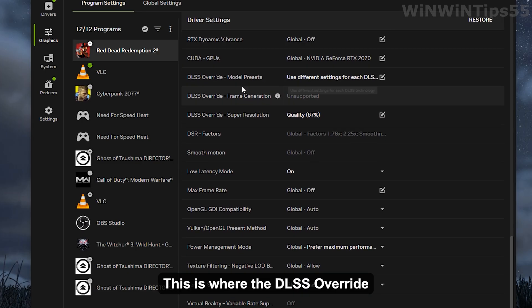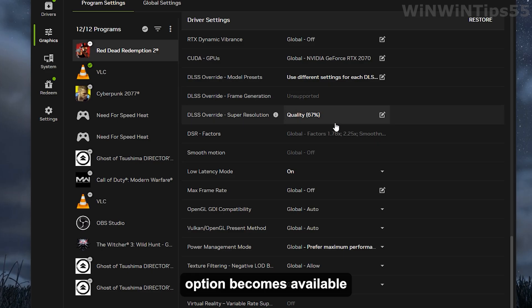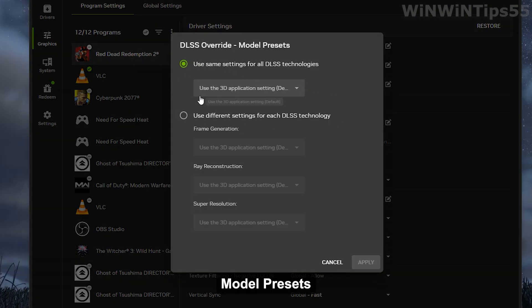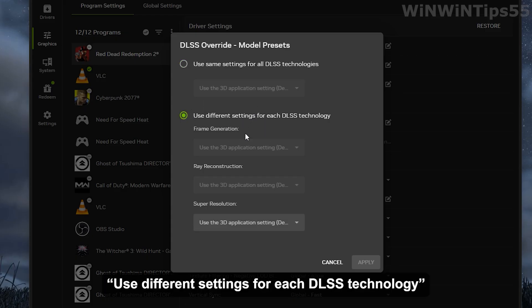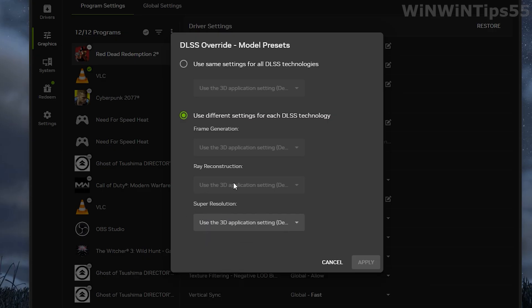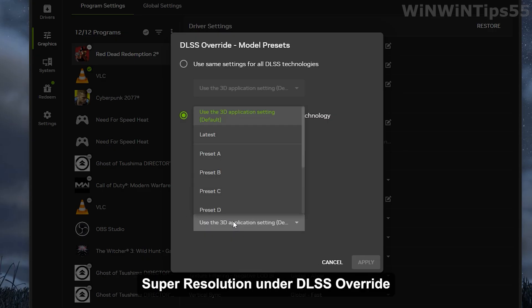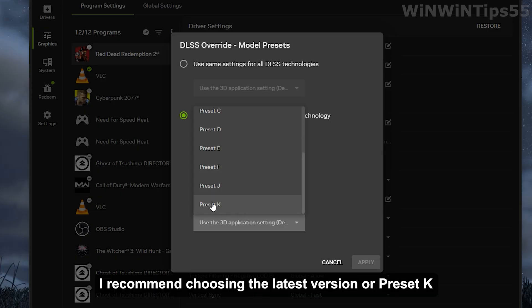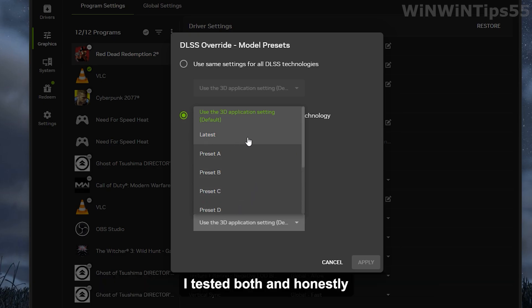This is where the DLSS override option becomes available. Click on DLSS override, then Model Presets, and check the box that says 'Use different settings for each DLSS technology.' You'll now be able to adjust super resolution under DLSS override. I recommend choosing the latest version or Preset K — I tested both and the visual quality and performance were very close, but I'm sticking with Latest for the best results.